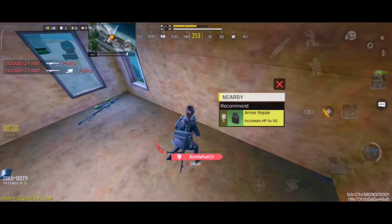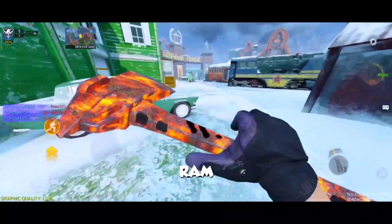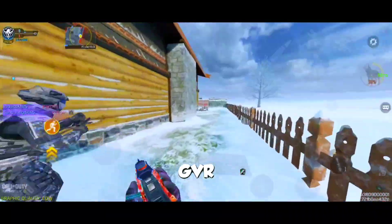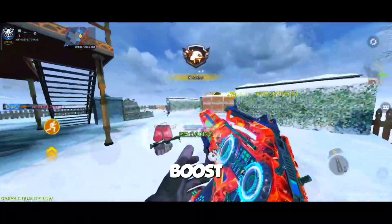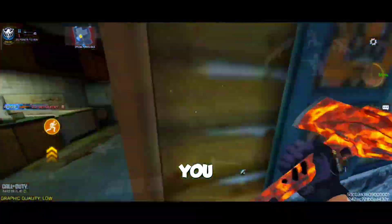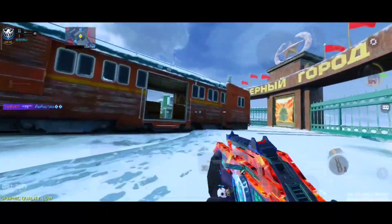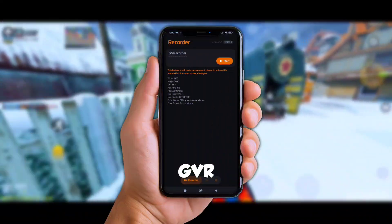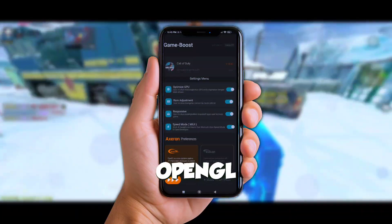Now listen, most boosters just clean a little RAM and call it a day, but GVR Game Booster goes deep, partner. And when you combine it with the Game Boost Modules version 2, you unlock next-level power for your phone. GVR will give you optimized gameplay, fix stuttering, and switch the rendering profile between OpenGL or Vulkan.